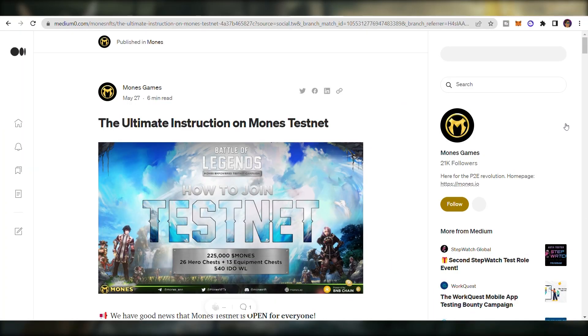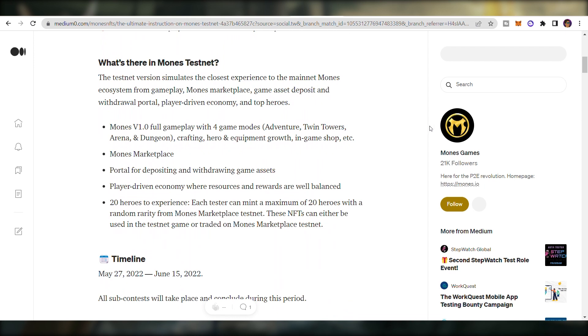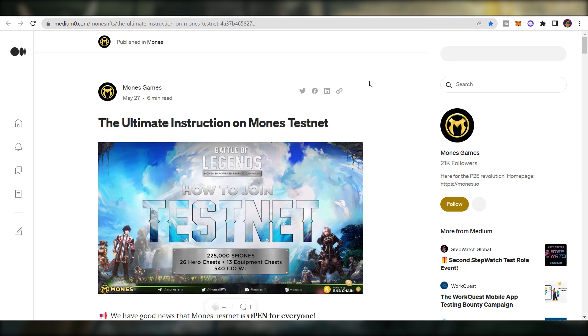First, we need to understand what Mon's Testnet is. It's a Testnet version of the Mon's ecosystem, covering gameplay, marketplace, player-driven economy, and top heroes. In the Testnet, you can experience full gameplay with Forest, Avengers Twin Towers, Arena, and Dugent, as well as crafting heroes and equipment growth in GameShop. Each Testnet account can mint a maximum of 20 heroes with a random role from Mon's Marketplace Testnet, which can be used in-game or traded on the Marketplace.